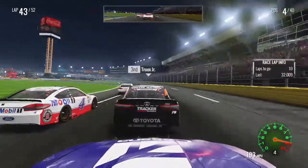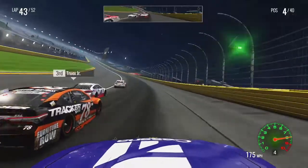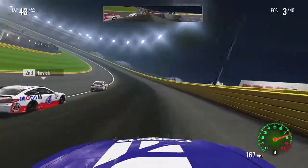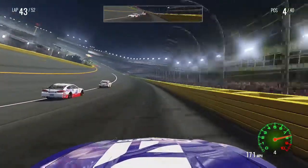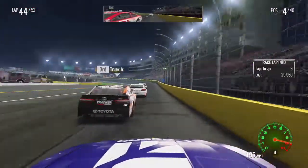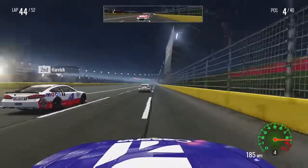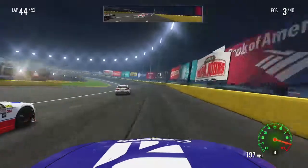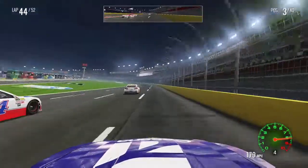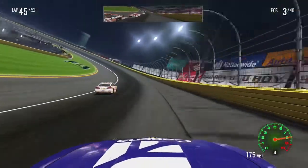We will clear Matt Kenseth there for fourth. Got 10 laps to try and get past the 78 and the four car and try to run down Joey Logano. At the time of recording this episode, it was just a day after the Kansas playoff race in real life, and obviously Kyle Larson got eliminated due to a blown engine, which was really devastating. But hopefully we still have strong competitive cars next season. I'm a bit worried the competitive Ganassi cars kind of came out of nowhere, which means they could also disappear. Hopefully we can get another win before the season is over.